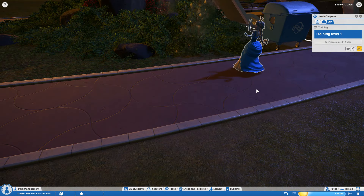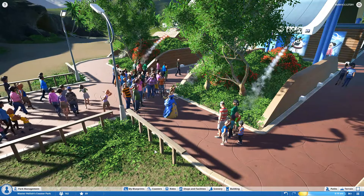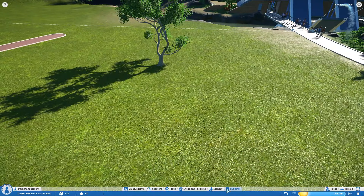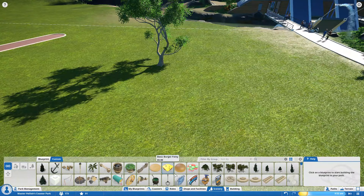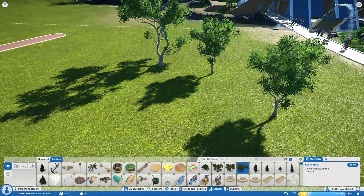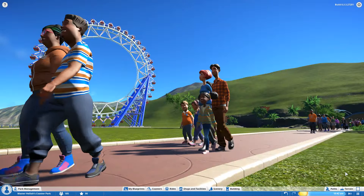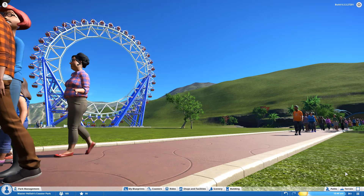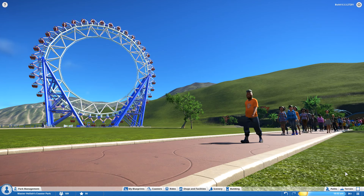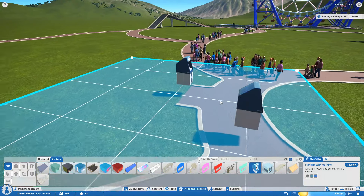There are now staff training facilities. Guests now better react to the mascots and entertainers. Everything now has a cost and an associated running cost with most items. You can see here the trees have very different dollar values for planting them, although obviously in sandbox it doesn't make a lot of difference. Our guests actually now make better decisions - they look at the value of rides, coasters, shops and facilities and make decisions based upon that.